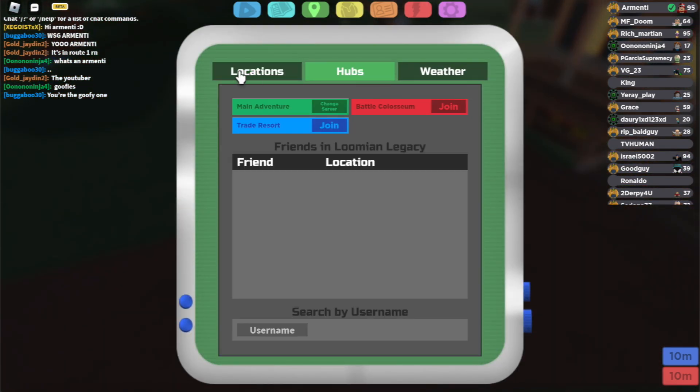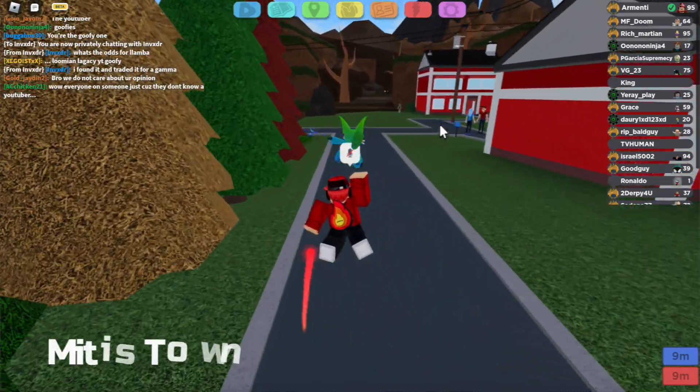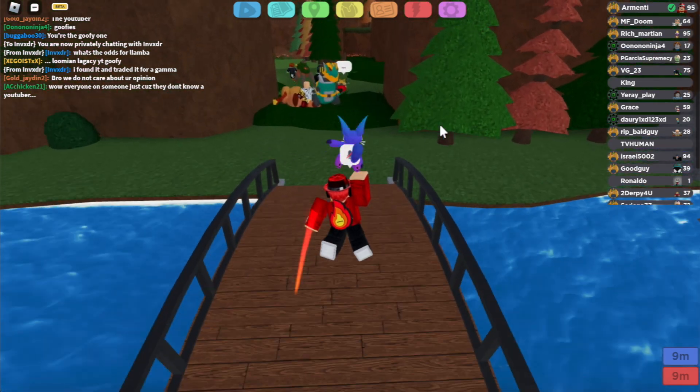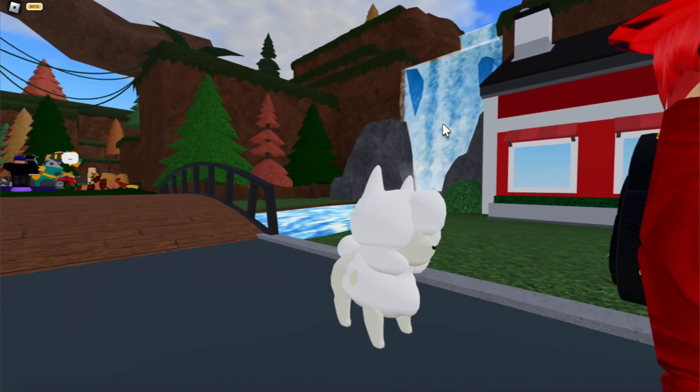Now let's go to Route 1 and find ourselves our very own Lomba. Now that we're in Route 1, what you wanna do is just run in the wild and eventually you'll find yourself your very own Lomba at a 1 in 60 chance. And here it is — here's Lomba, ladies and gentlemen. It's basically a mini Lomba Lumion.